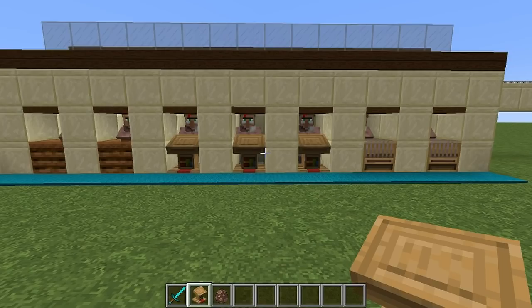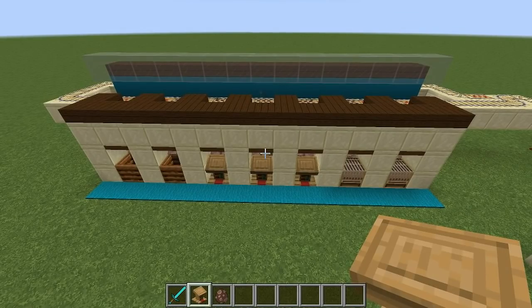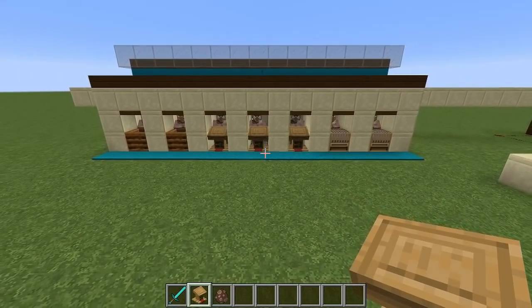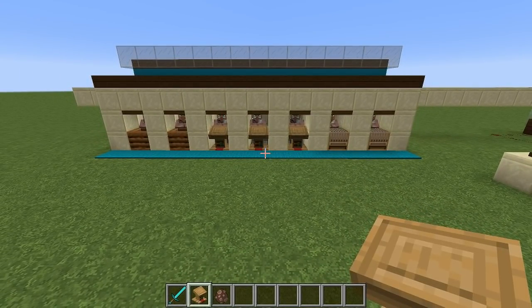No mass murder is required. I'll show you how to build this, how it works, and go over some of the new 1.14.3 villager mechanics that have changed yet again. Hopefully they'll stick around for the long haul — this release is looking great for villagers, so stick around.